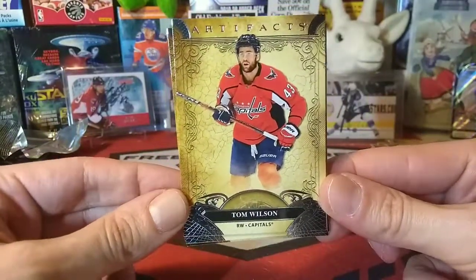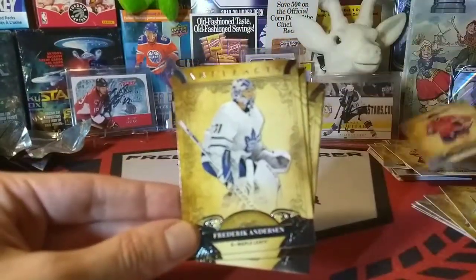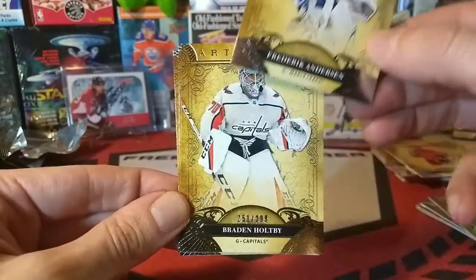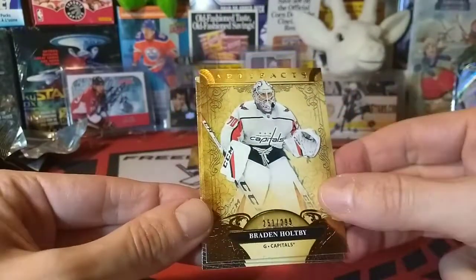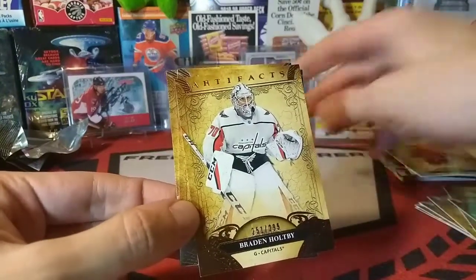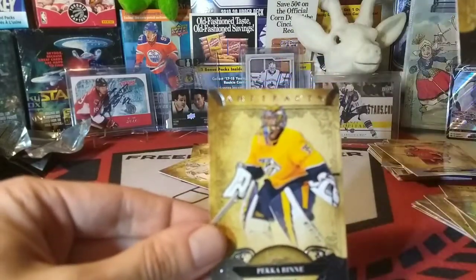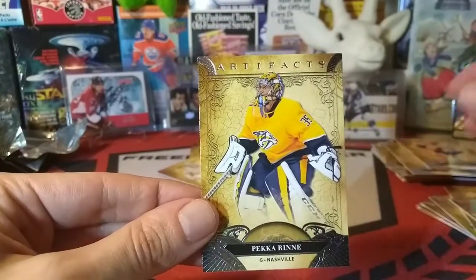Tom Wilson — you dirty man, but boy can he hurt you. And we got Freddy Anderson! I couldn't have asked for more on episode 54. Oh man — we've got an even lower-numbered hit! It's a goalie — Brayden Holtby! I said it! You just can't write a better script.